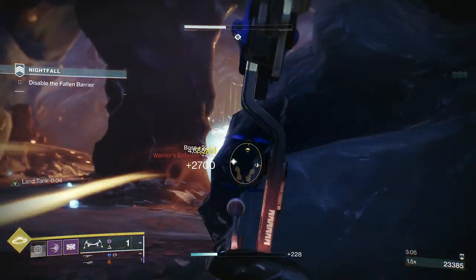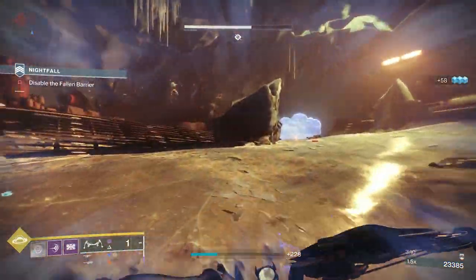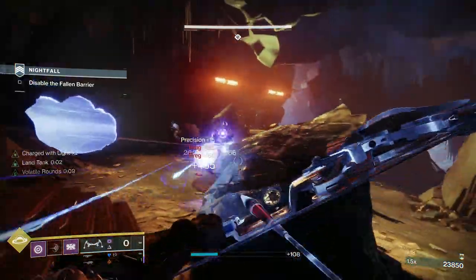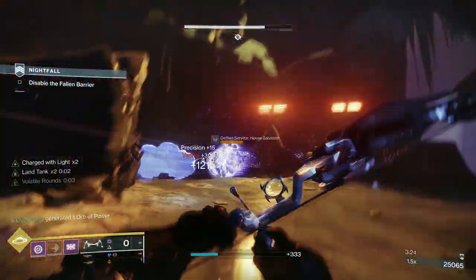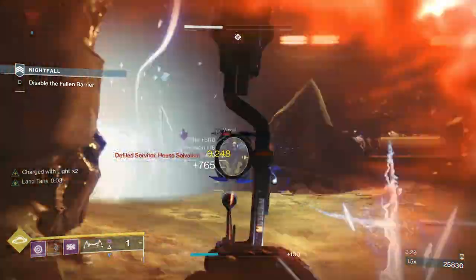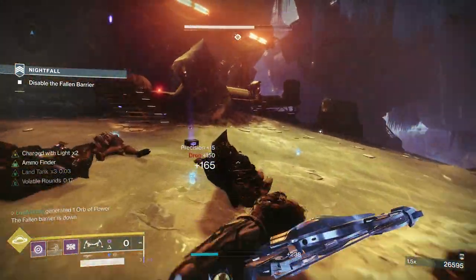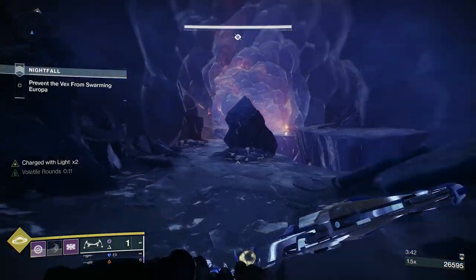The boss area of that section is gone so I'm going to run up to the left-hand side. I've got volatile rounds now - I just shoulder charge and all the rest of the ads come from the other side. Put some volatile rounds on them, you get that chain explosion - easy money. We'll make light work of these before we move to the next section. Just make sure you're being mindful of your heavy ammo.